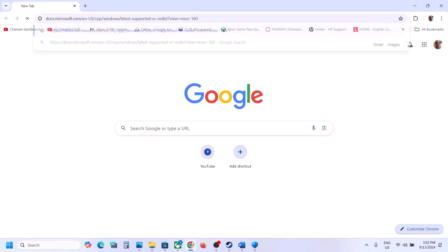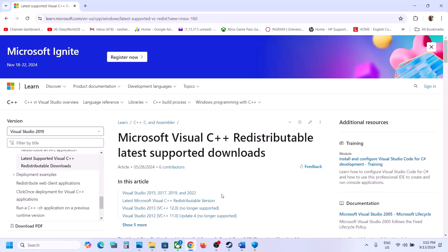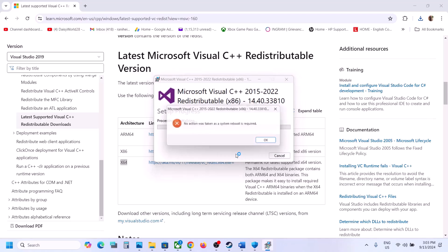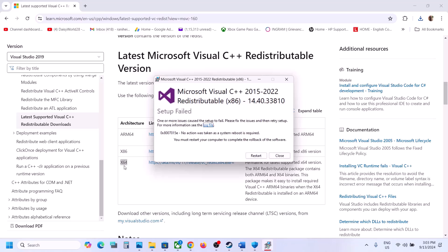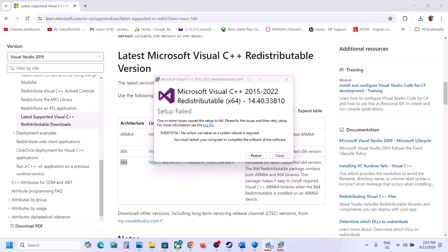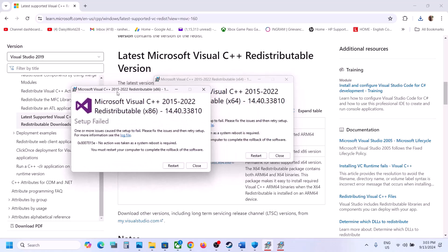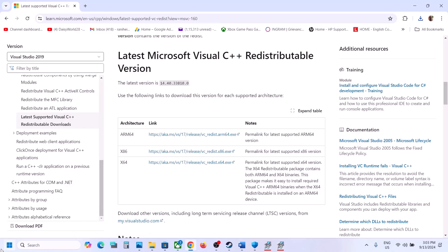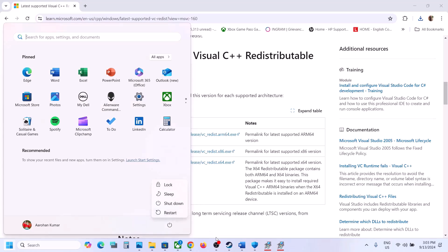The next step is to install the Visual C++ files. The link is provided in the video description — open it in a browser to go to the Microsoft website. Download and install both the x86 and x64 files. Run each file: if you see a Repair option click Repair, if you see Install click Install. Once installed you'll see a Restart option — a restart is required after this. After the system restart, launch the game and check.